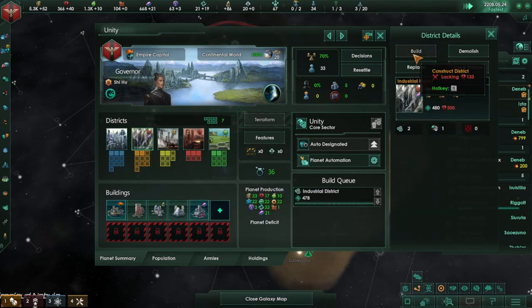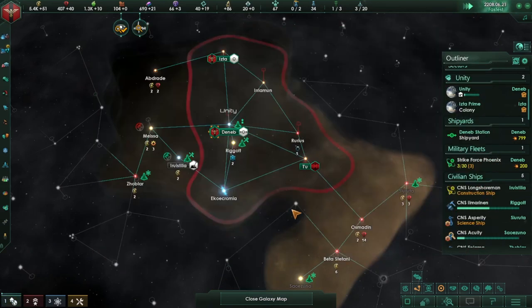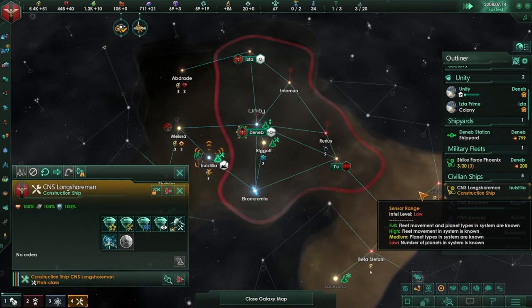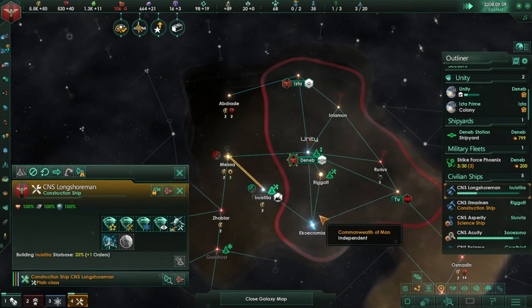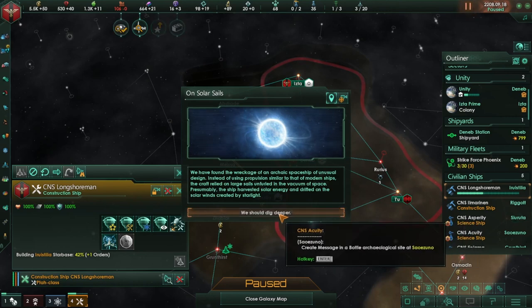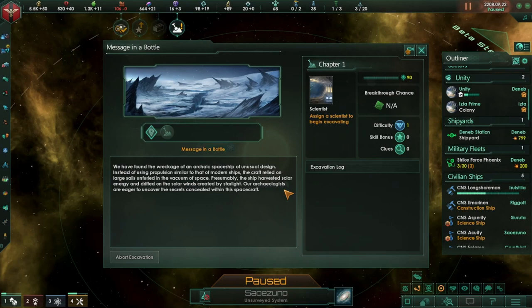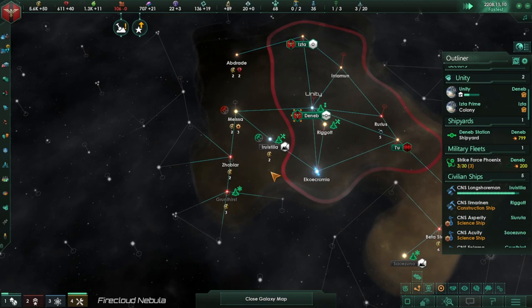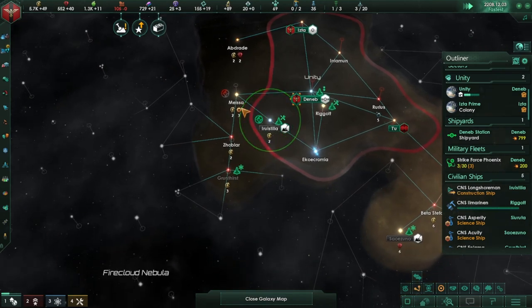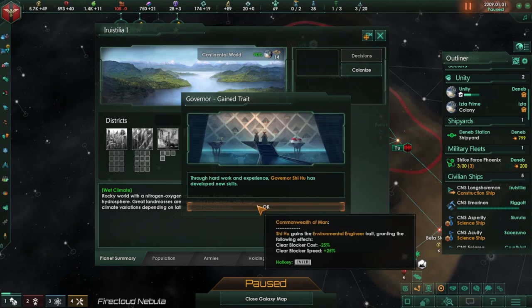Let's go ahead and do another industrial district there. On solar sails — let's research that, it's going to be a solar sail ship. We can now do that and then move there. On solar sails we should dig deeper — it's actually created an archaeological site, that's nice. So choke points — where should we expand to? We can also colonize you, which is good. Clear blocker speed and colony blocker speed — that's nice.